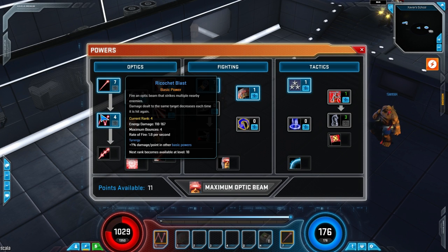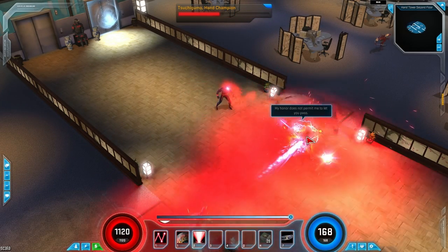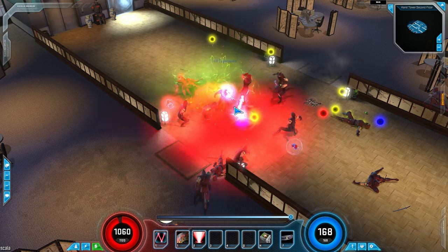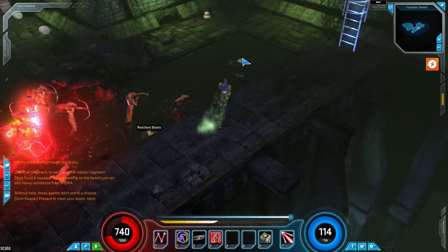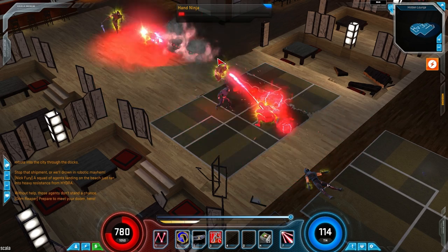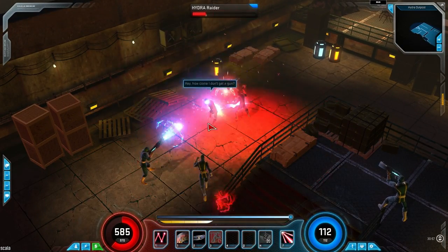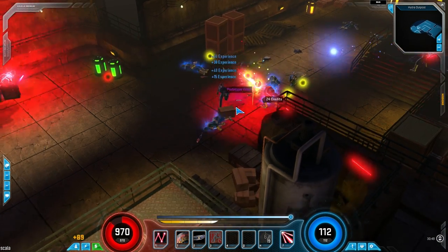At level 10, you get access to another basic attack called Ricochet Blast, and this is when Cyclops becomes a lot more fun to play. Ricochet Blast is your best ability for taking down trash mobs. There are people on the forums who say this skill is overpowered — in some ways it is, but in a lot of ways it isn't. Depending on the number of bounces, you'll be doing quite a bit of damage, and unlike Captain America's shield, you can cast this over and over and the damage keeps stacking. In practice though, I find Cyclops is still slower at clearing trash than other heroes like Ms. Marvel. Even so, this is Cyclops' absolute best ability — you're going to want to max this, as well as every basic power like Optic Blast and Train Punch.